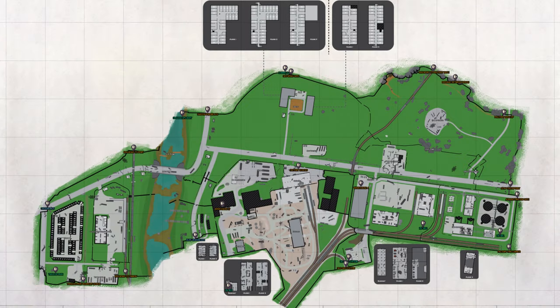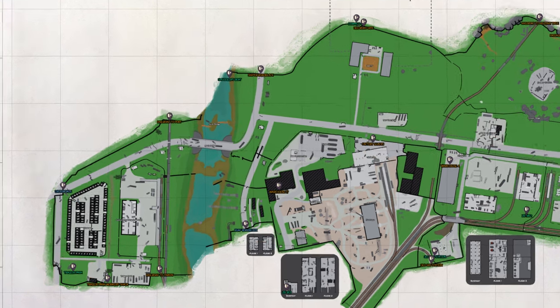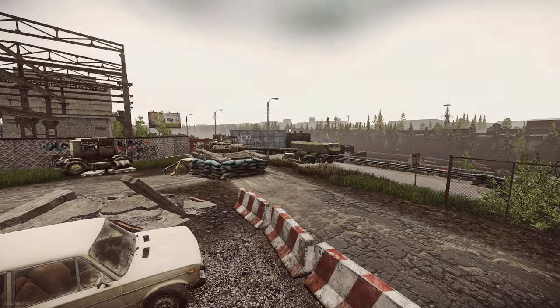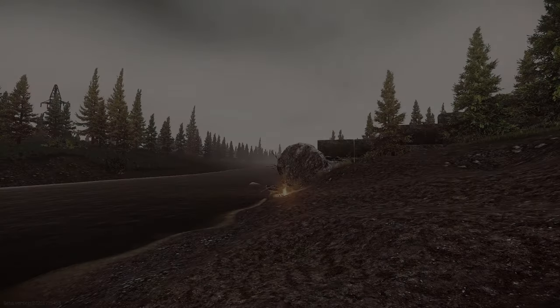If you spawn on the east side of the map, your extracts are smuggler's boat, RUAF Roadblock, trailer park, and crossroads. Crossroads and trailer park are always available — they're the furthest away. RUAF Roadblock requires a searchlight to be on. Smuggler's boat requires the campfire to be lit, and there's a small boat there as well.